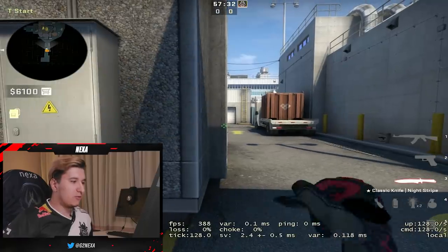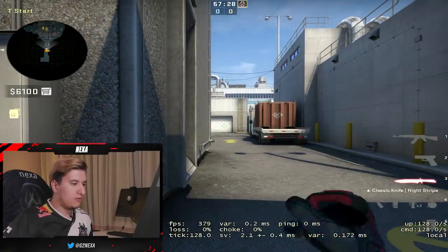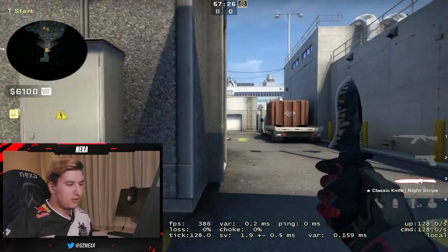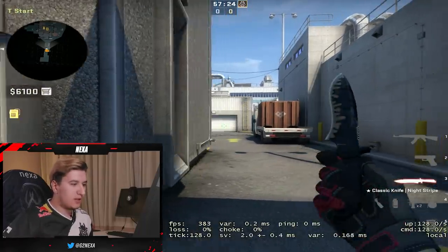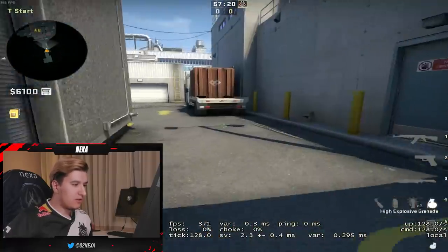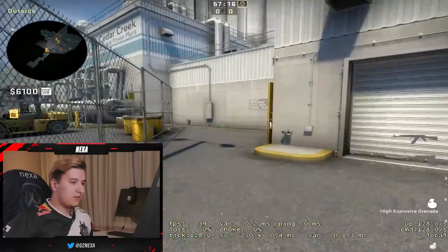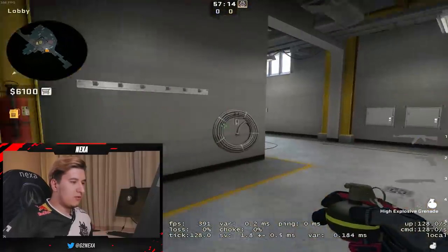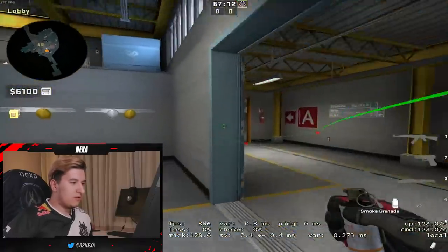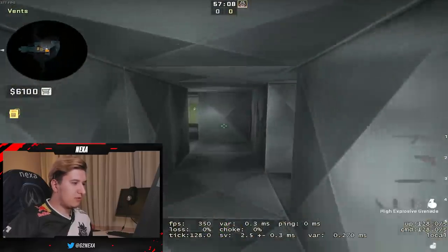The first thing I'm gonna show you guys is how to do the vent drop. This is one of the most commonly used strats on Nuke and it's actually pretty good, especially if you're playing in a pug. What you do is basically take the first two spawns — the first guy runs, he has an HE, he's gonna break door, do a right-click smoke to kill the enemy's molotov, and just instantly rush on vent.